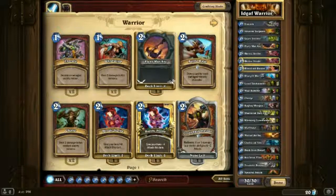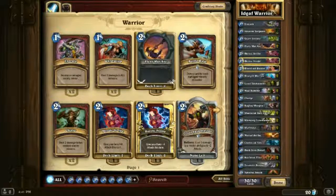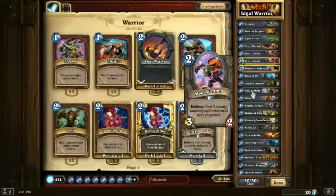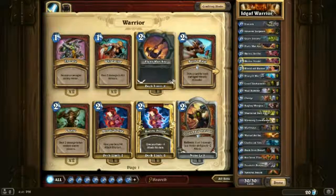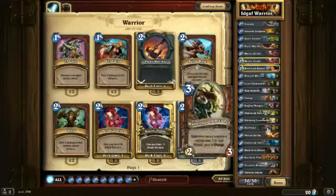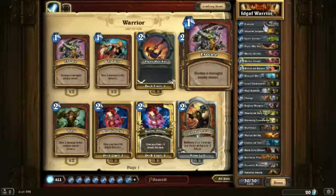We're going to do that with, of course, weapons — the extremely good weapons: Fiery War Axe and Arcanite Reaper, both of which you get simply from leveling up the Warrior. Then aggressive early creatures like Bluegill Warrior, Mad Bomber, Shattered Sun Cleric, and Wolf Rider, and a bunch of spells that deal damage — Heroic Strike, Mortal Strike, and so on. I'll give you the deck list in full.